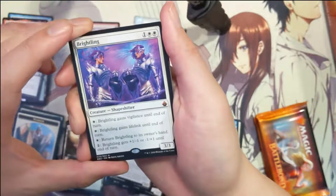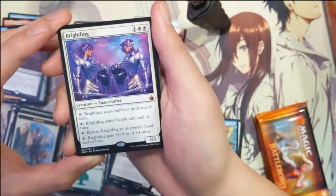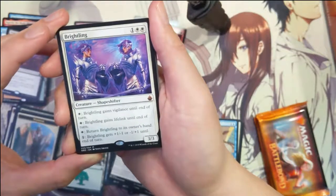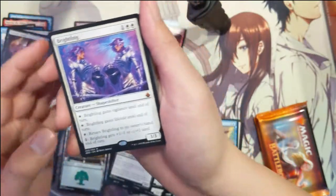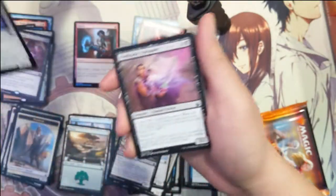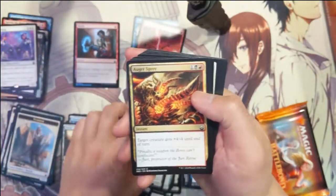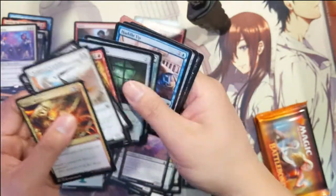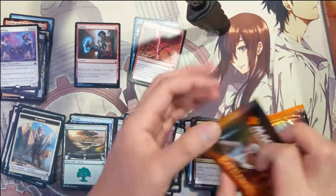Brightling gains vigilance until end of turn, gains lifelink until end of turn, can return to its owner's hand for one, gets plus one, minus one — or minus one, plus one — until end of turn. Interesting card. It has a lot of different abilities but as far as I can tell they all feel kind of underwhelming. That's our third mythic out of the box.